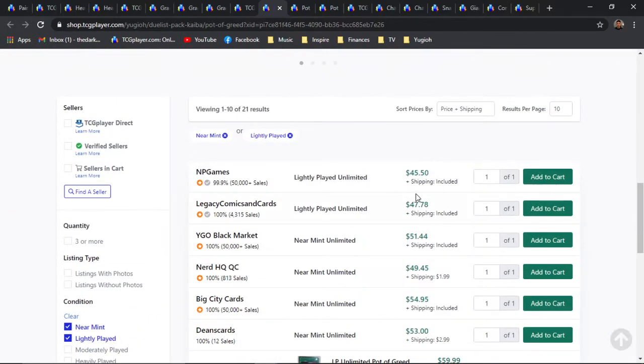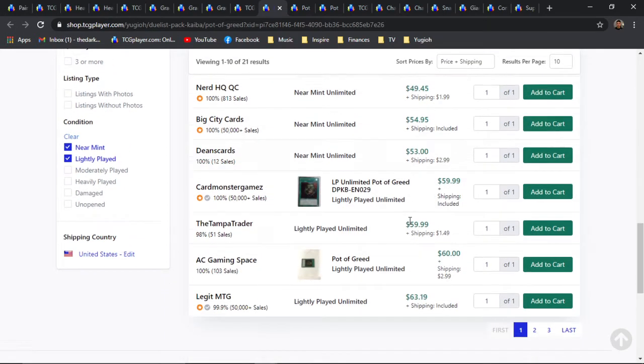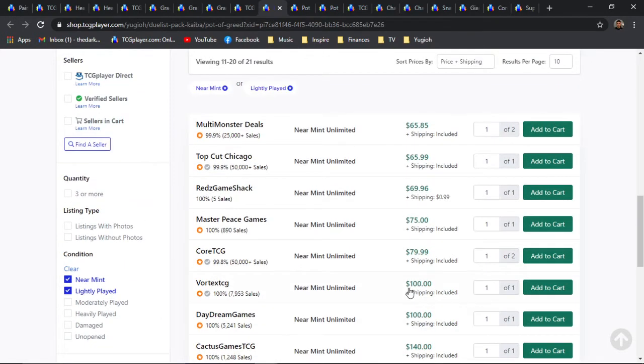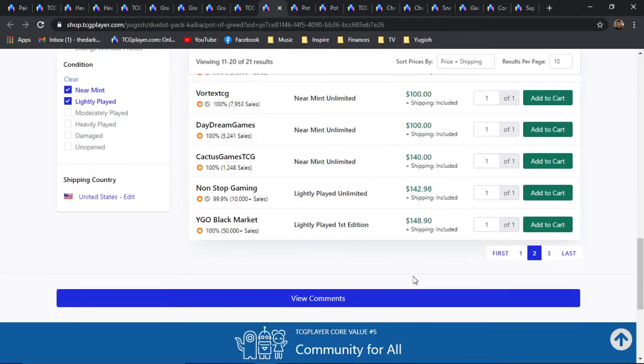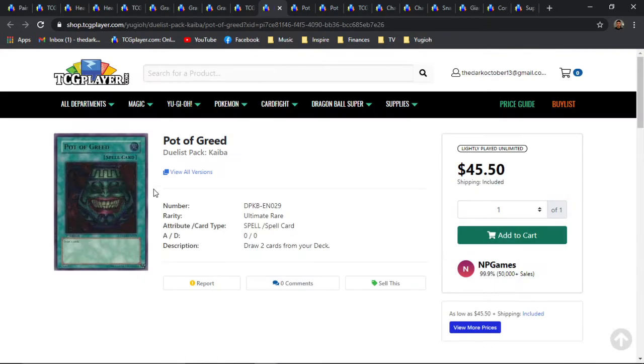Starting off with a market price of 45.5 bones for the Unlimited versions, it quickly jumps to about 50-plus. And when we find a First Edition — you've got to go First Edition if you're going to go Ultimate Rare Pot of Greed. The very first First Edition Lightly Played goes all the way up to 149 bones, and rightfully so. This is very expensive, but it's Ultimate Rare, and Duelist Pack Kaiba is relatively ancient now — it's just an amazing, infamous banned card.